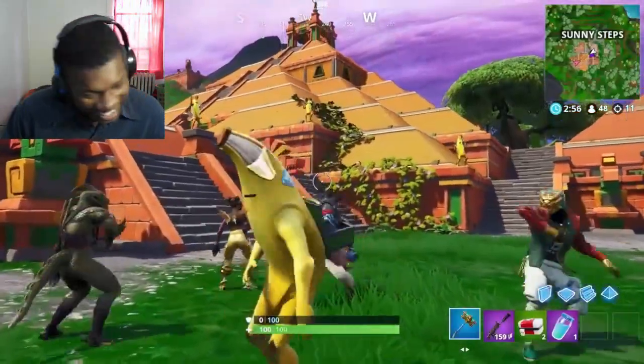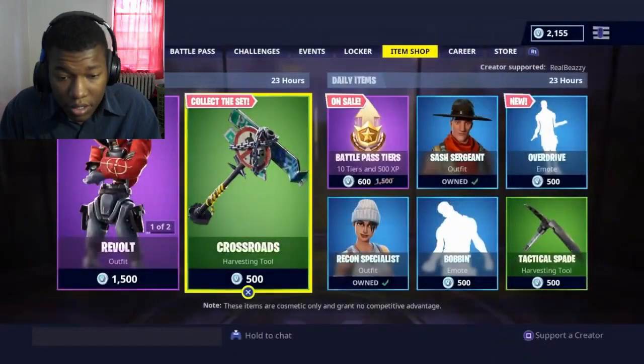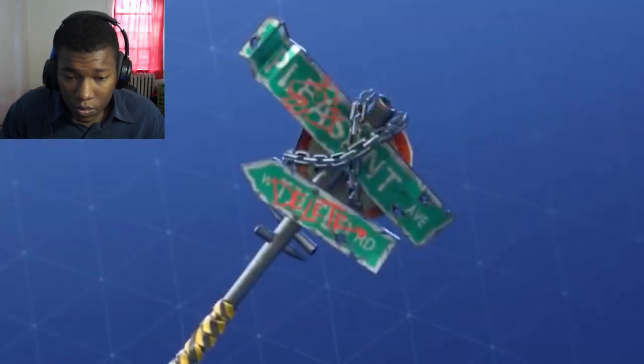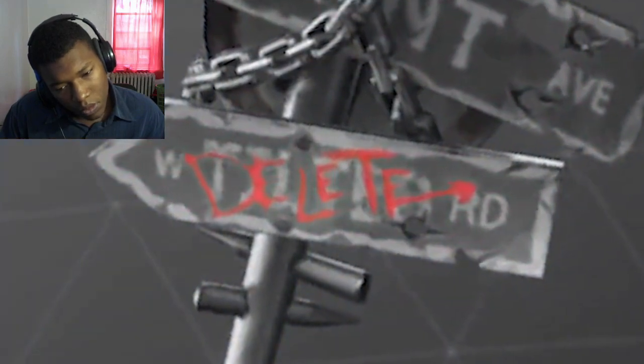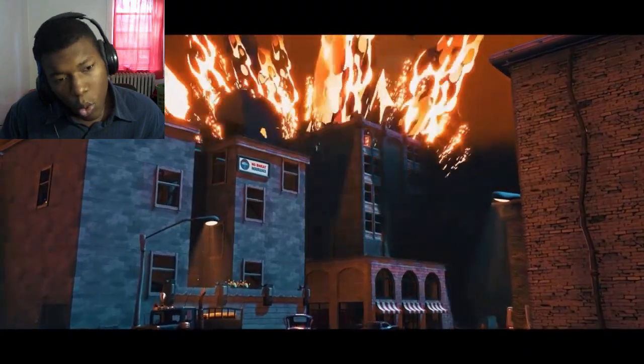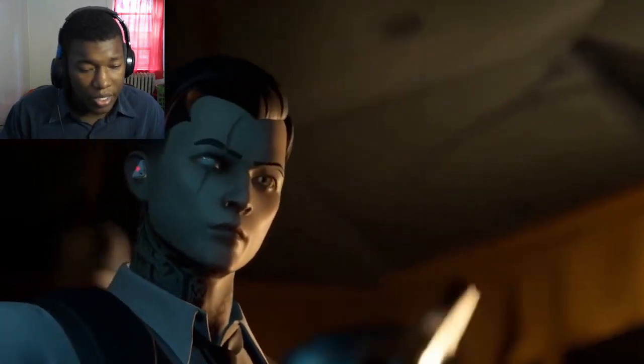Pay even more attention to cosmetics from now on, because sometimes Fortnite uses them to tease the future. Tilted Road and Pleasant Ave — but the word 'delete' scribbled over it wasn't for nothing, because at the end of the season, they did exactly that. Got rid of the New York apartments.